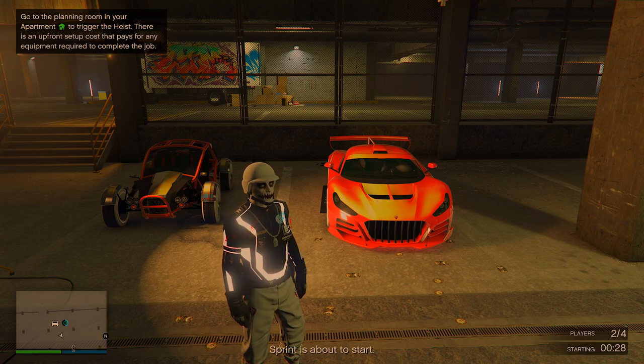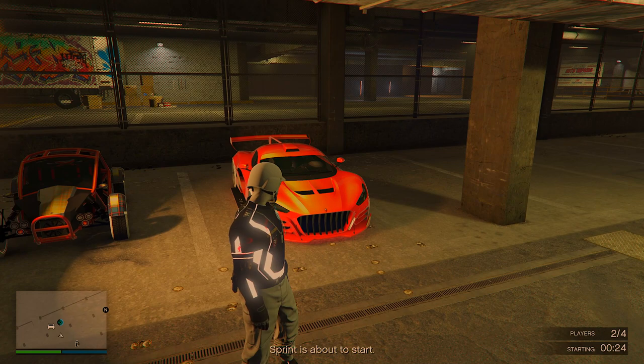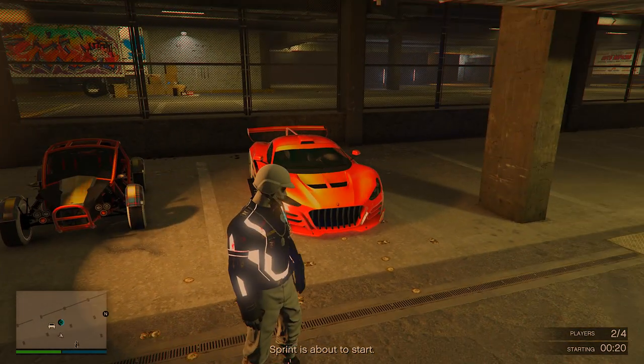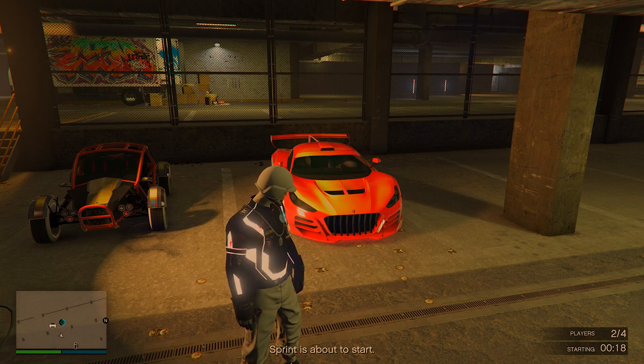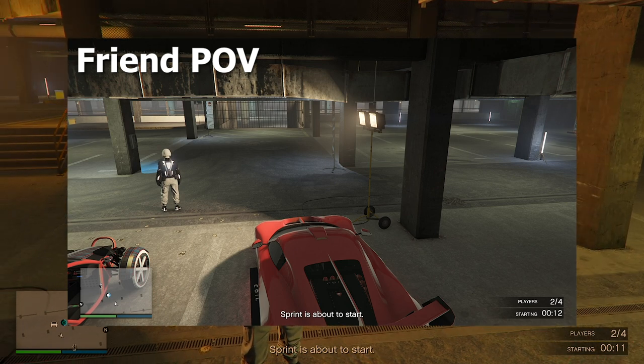From here your friend is going to start the sprint race. We're just going to wait for the timer until it hits two or three, and then your friend is going to spam A or X. I'll show the friend's POV so you can see exactly what he does.